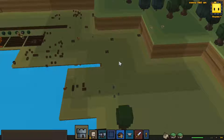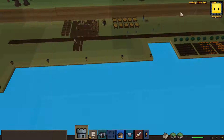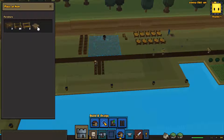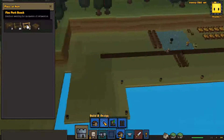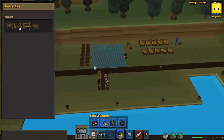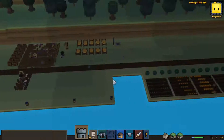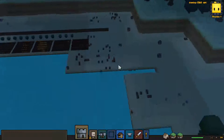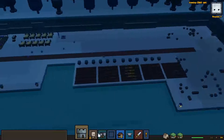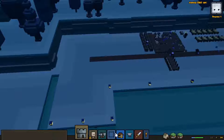We are struggling to get some of the other tasks done because we've only got two workers, so that needs to happen. We've got plenty of net worth though, so we're definitely going to be getting our next hearthling tomorrow morning. Everybody's sitting down for a little dinner — that's adorable. Bushes are almost ready to be harvested again, and we've got a bunch of traps catching ourselves some little animals, getting some meat for future meals.